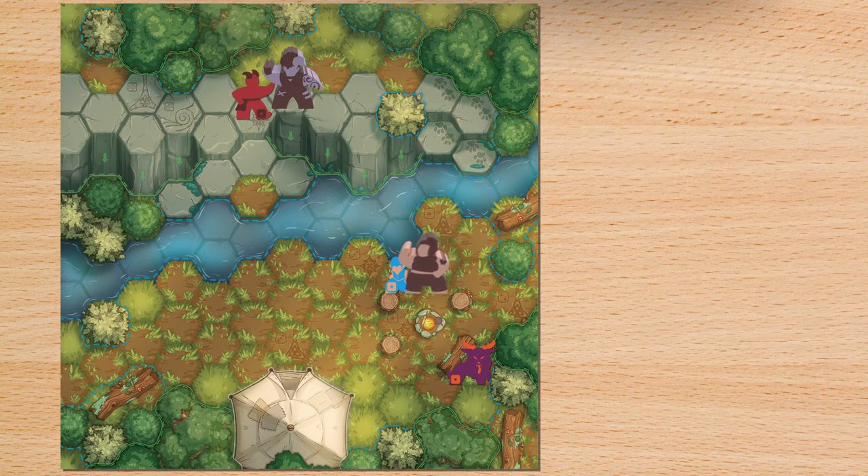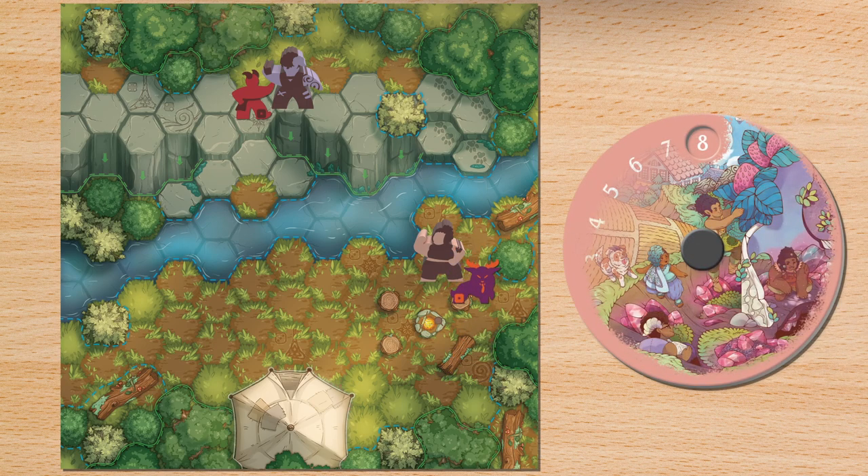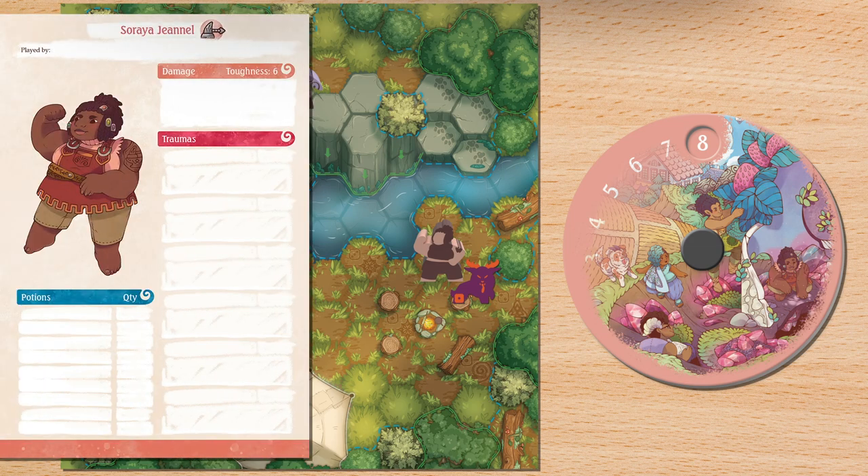When an enemy has suffered damage equal to their toughness, they are defeated and their meeple is removed from the board. But if a player has suffered damage equal to their toughness, they gain an injury, which is recorded on their character sheet. Some or all of the damage the player suffered is transferred to the injury, where it is healed more slowly.